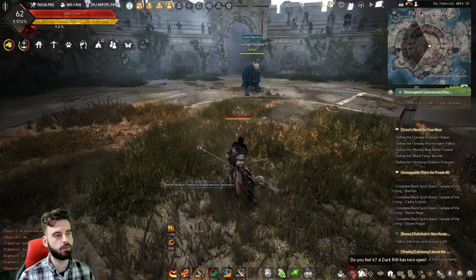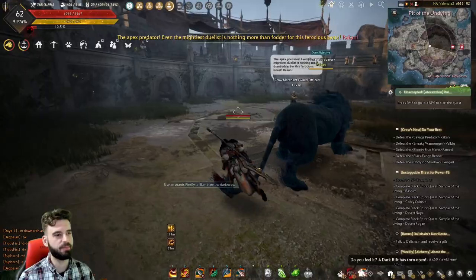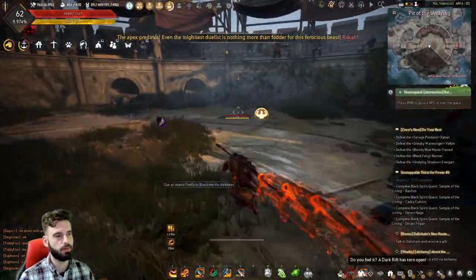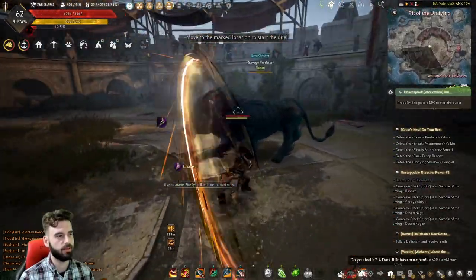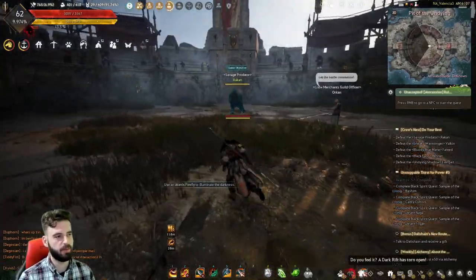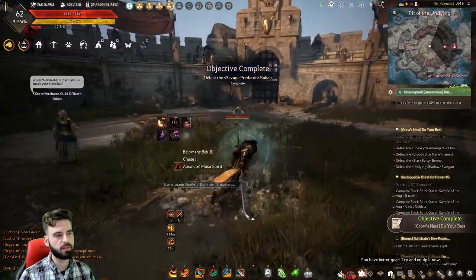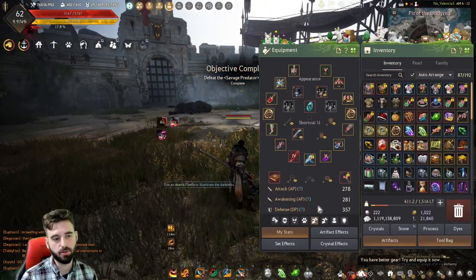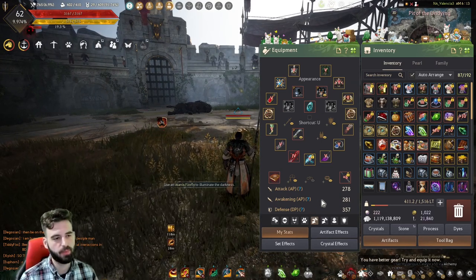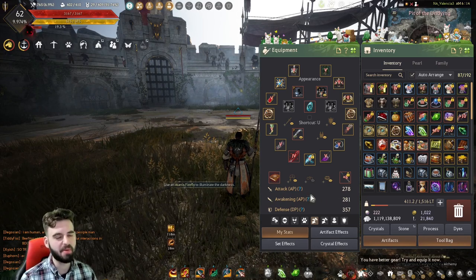Here you'll see the NPC Chorpy. Interact with Chorpy and you'll see the quest 'Crow's Nest, Do Your Best.' Accept that quest line and we're going to begin our fights. The first boss here has nothing too crazy mechanically — it's just a boss you've got to beat. You have 10 minutes to kill these different bosses, so keep that in mind. There's no mechanic with this one that you have to track. You stand on the yellow mark and then the fight begins. Just an idea of my gear score — kind of mid-game-ish type gear.